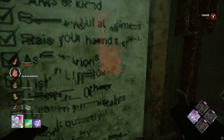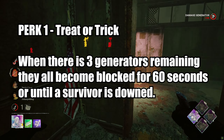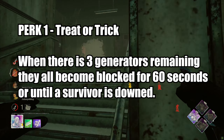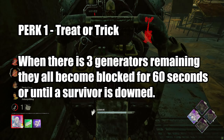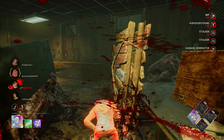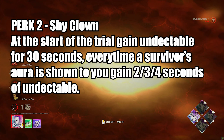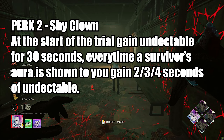Speaking of perks, I'm going to go over the three teachables I think he should come with. Perk 1 is called Treat or Trick. When there are 3 generators remaining in the trial, all of them become blocked for 60 seconds, or until a survivor is put into the dying state. It's an endgame perk that gives you a second chance to stop gens popping, say if people have 99'd a load of gens. Perk 2 is Shy Clown. At the start of the trial, gain the undetectable status for 30 seconds, and every time a survivor's aura is shown to you, gain the undetectable status for 2, 3, and 4 seconds respectively.